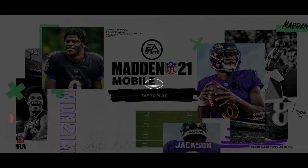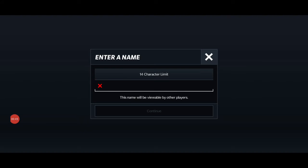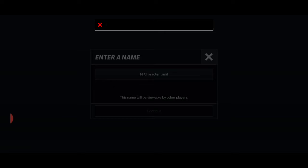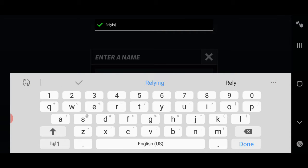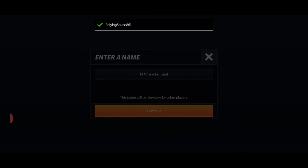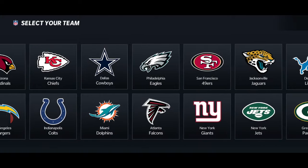Let's load in and see what we got going on here. I'm going to link my Google Play Games. We're in the RelyingSauce86 account - you already know. Type in that RelyingSauce86 name. Good old Philadelphia Eagles. And here we are.